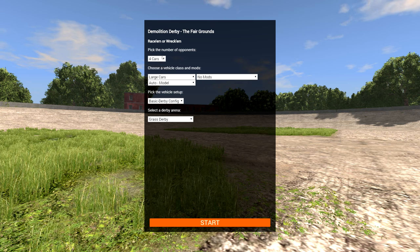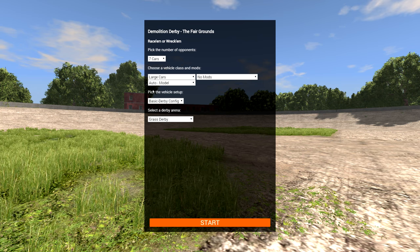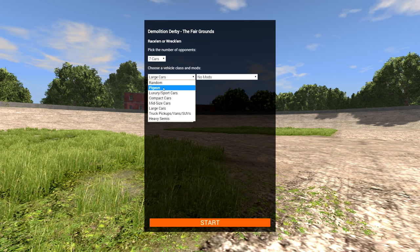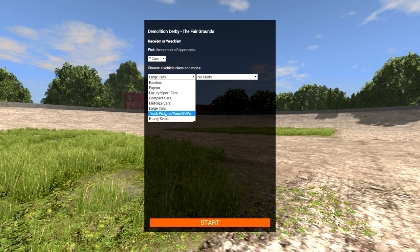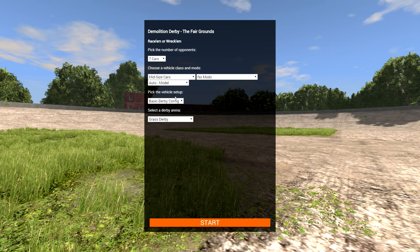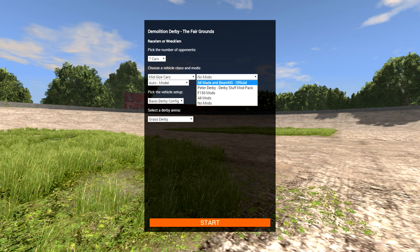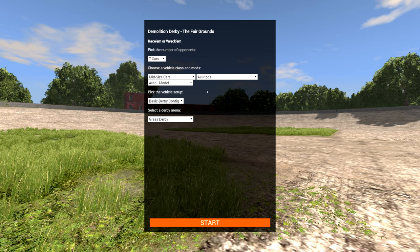So remember, this is a Demolition Derby, and the first option is the number of opponents. We're going to say seven opponents, which makes eight cars in total. Then we get to choose the type of car — we have Pigeon, Luxury, Sports Cars, Compact Cars, Midsize Cars, Large Cars, Truck, Pickup, Vans, SUVs, and Heavy Semis. We'll start with mid-sized cars, a nice middle ground. There are also mods you can install that are compatible with this and give you some Demolition Derby vehicles. I have those installed, so we're going to hit All Mods.